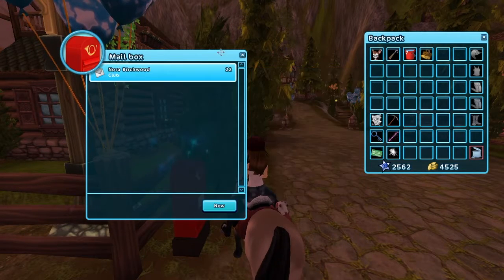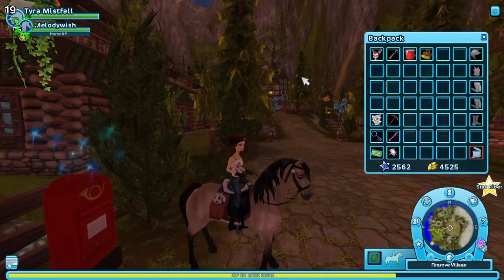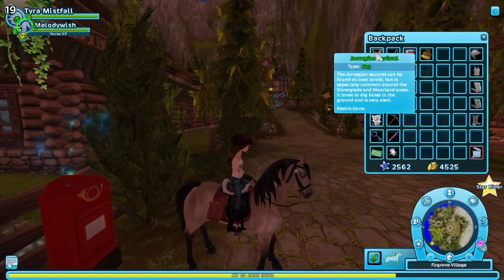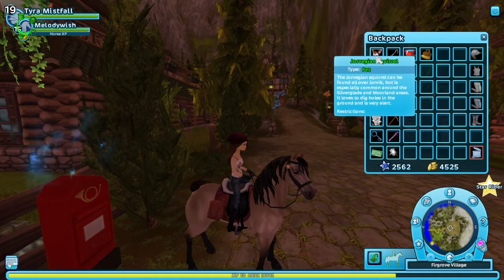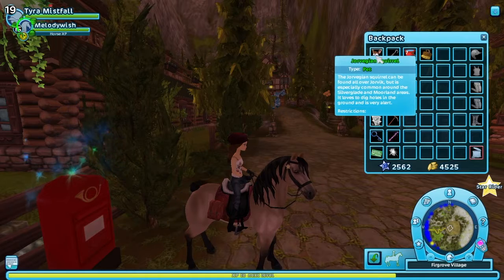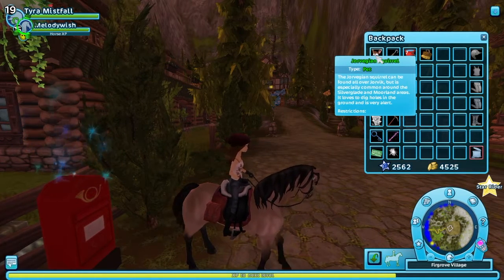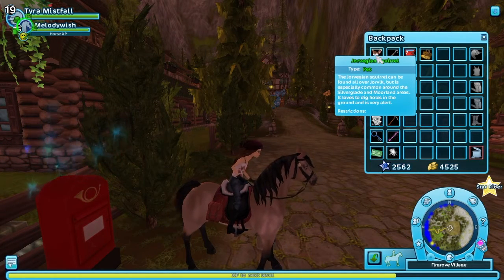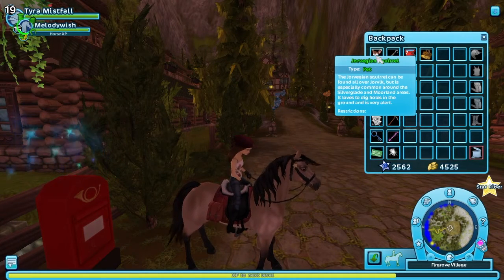I have not seen this yet. I just hopped on, and out of the corner of my eye I saw some people who already had it, but I haven't seen it yet. So it is a Yorvigian squirrel. I was hoping it was a chipmunk because it looks just like the chipmunks. I guess it is kind of like the chipmunks because it says they like to dig holes. The Yorvigian squirrel can be found all over Yorvig, but it's especially common around the Silver Glade and Moorland areas. He loves to dig holes in the ground and is very alert. So I think it is basically the same as the chipmunk.